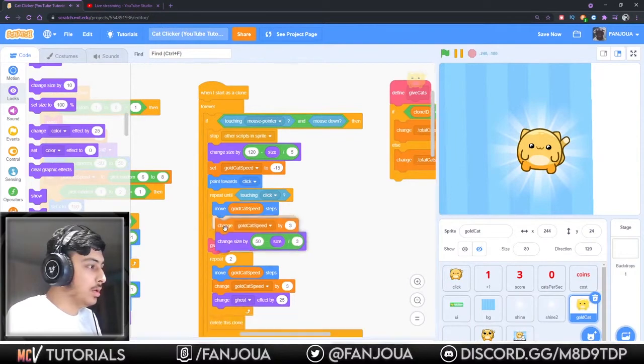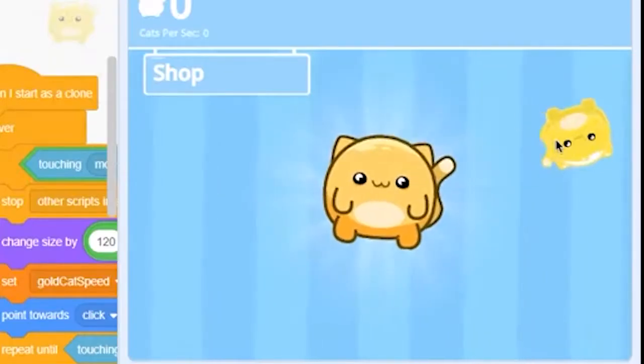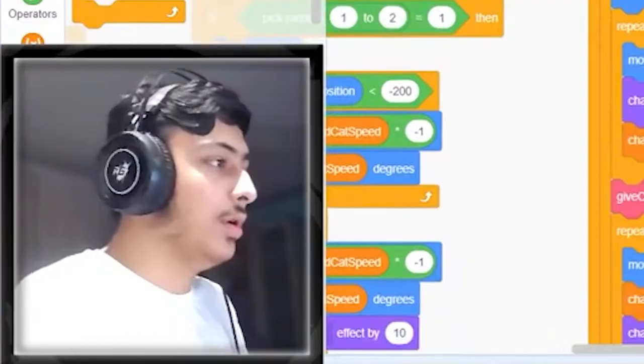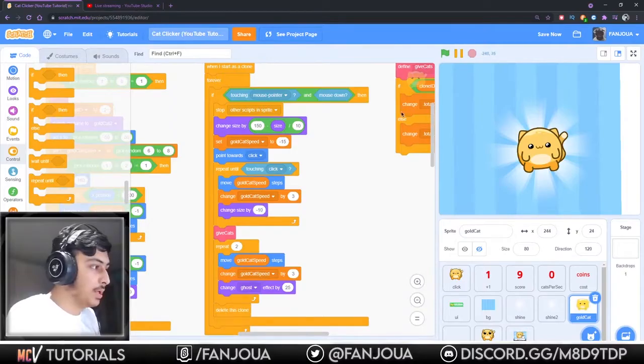Yeah, this should work. Let's make a clone and it does not work. Why? Let's add it to 10 so we can see that. Why does it not work? Let's remove this and instead put negative 10 or something. Create clone.